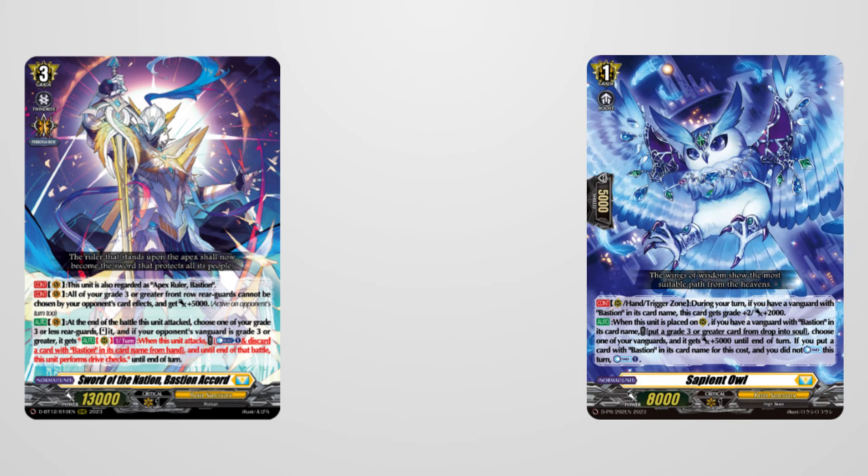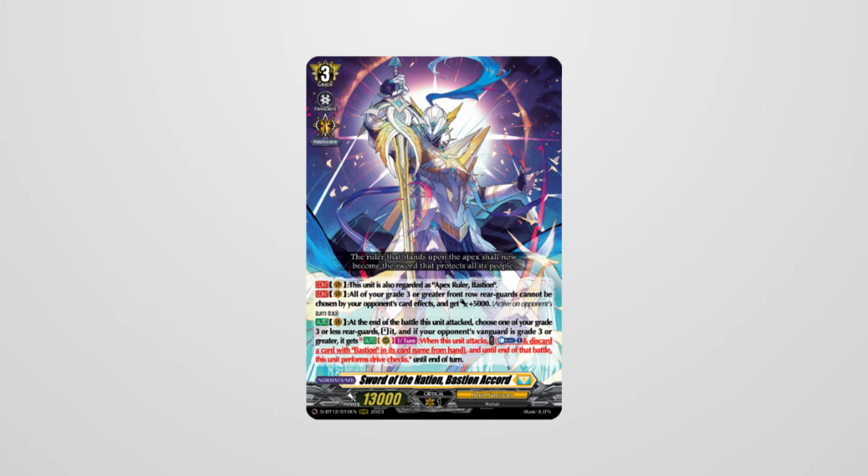Sapientowl is a Grade 1 that can increase its grade by two while gaining plus 2K if your vanguard is Bastion. He also creates soul, gives your vanguard power, and provides the deck with counter charging. Bastion has been competing at the regional level quite well but has yet to be properly tested against the new decks in Set 13.